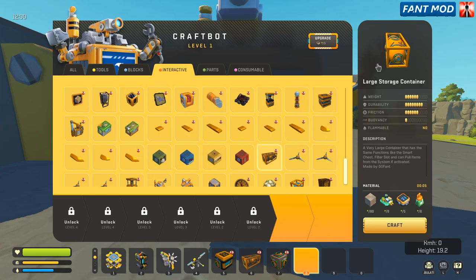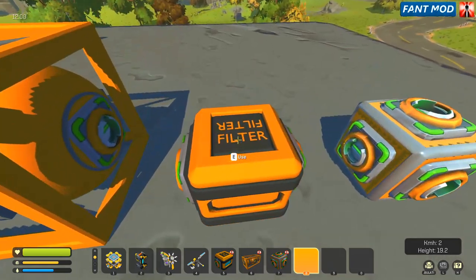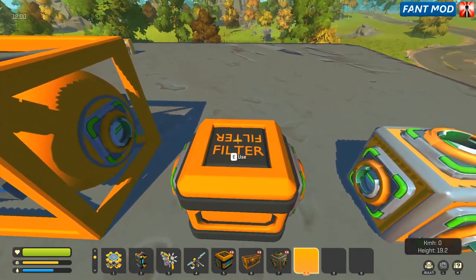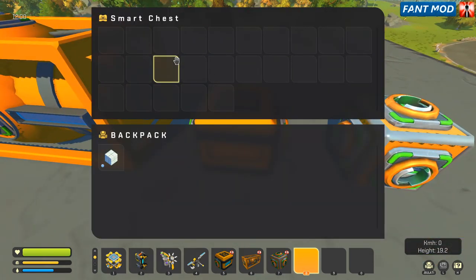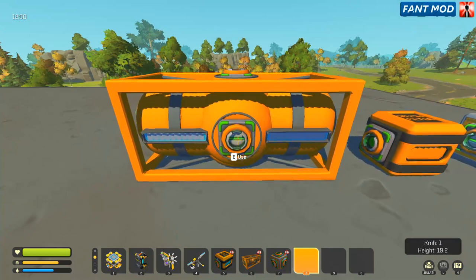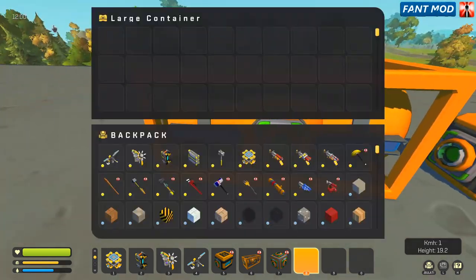The smart chest and the large storage container are basically the same but with a filter option. On the front side you see the inventory title — that is the normal chest. If you open the inventory from the top side where 'filter' is shown, you have a filter slot. If you put something in it, the chest will only accept that type of item. If you remove it again, it will accept every item. On the large chest you also have the filter slot at one of the connection points — just test it by opening the inventory.